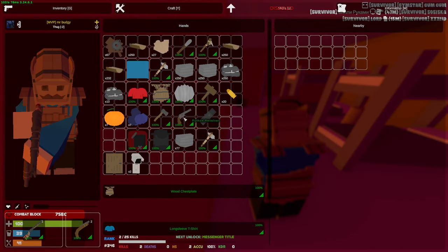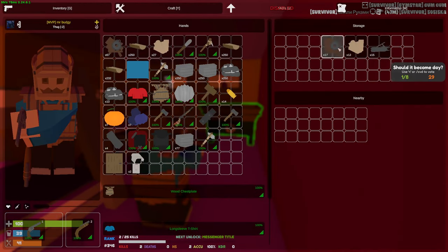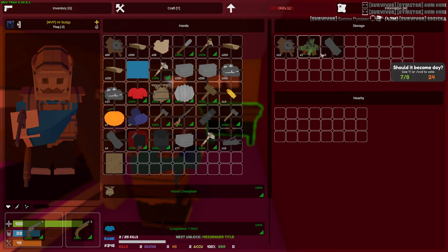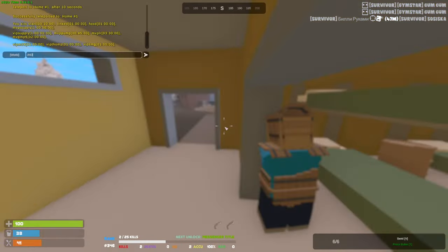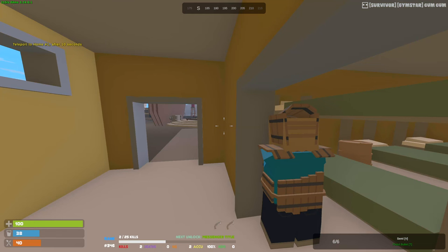Alright, let's recycle everything and we'll home. Got myself my first two kills. I got myself bays down as well, so that's pretty nice to have. I will recycle that — make sure we don't have anything else. But yeah, I was basically farming a little bit. I got ourselves a tactical flashlight on our Python — insane.